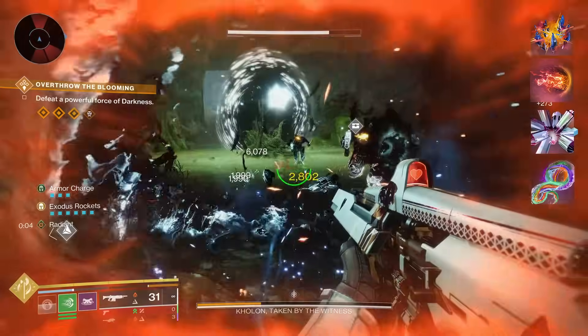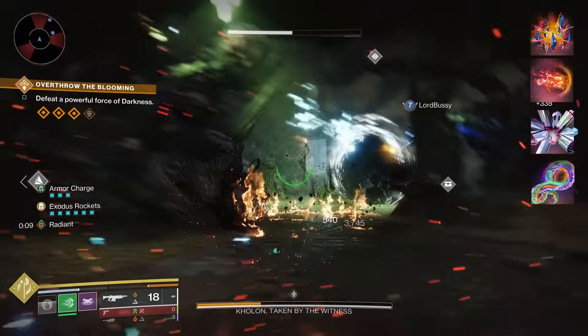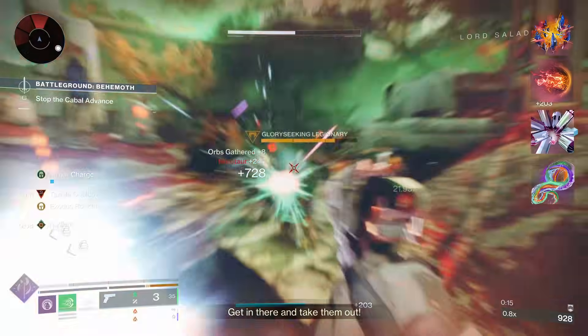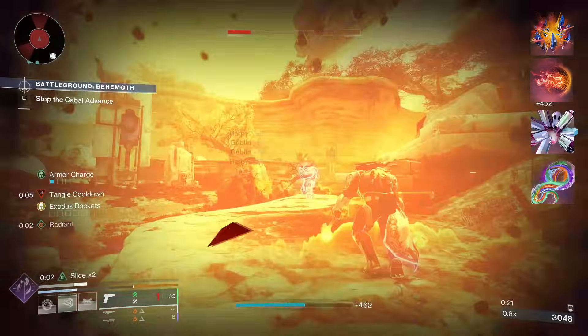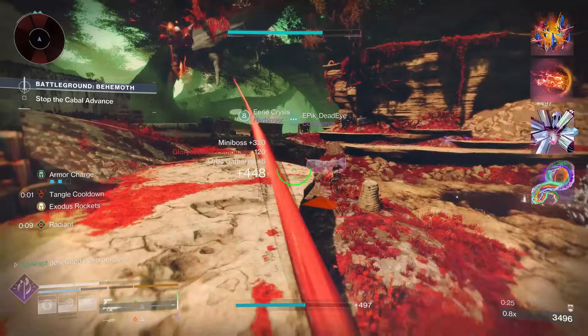For the fourth fragment, go for Facet of Purpose. Picking up an orb of power grants either amplified, restoration, frost armor, woven mail, or an overshield based on the damage type of your equipped super. Since I'm using the Twilight Arsenal, we'll be getting a void overshield for five seconds. This fragment comes with minus 10 recovery.